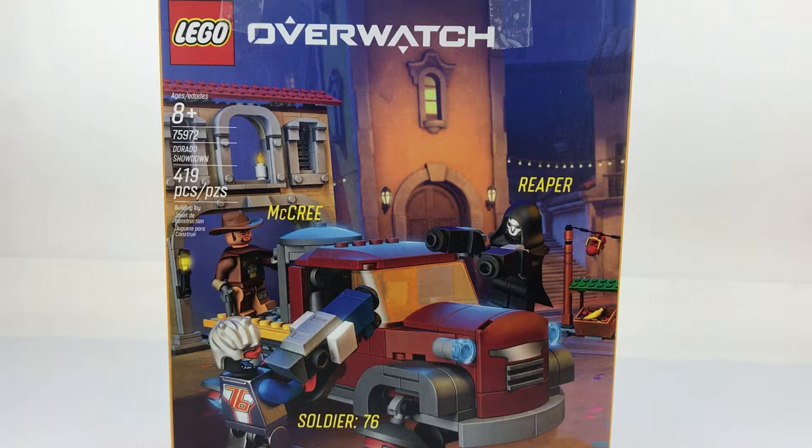I think it's nice because no matter which way it's displayed on shelves you can see the best parts of the set. This is actually a better view of the set because we get to see what are supposed to be lighting effects, and all of the characters' weapons without Soldier being inside the truck. On this side they did include the right map in the background — this is definitely the Dorado map, and where they put the little building section is the right place for that.